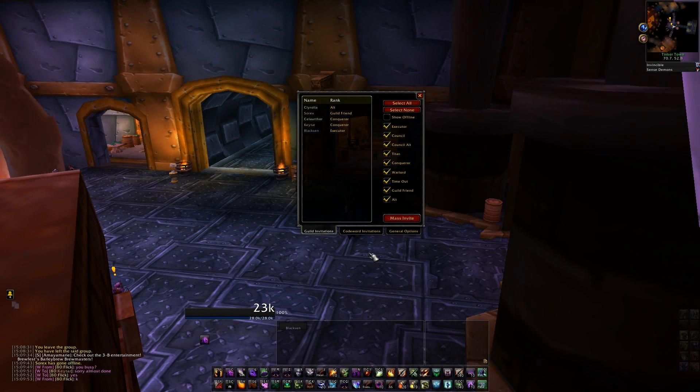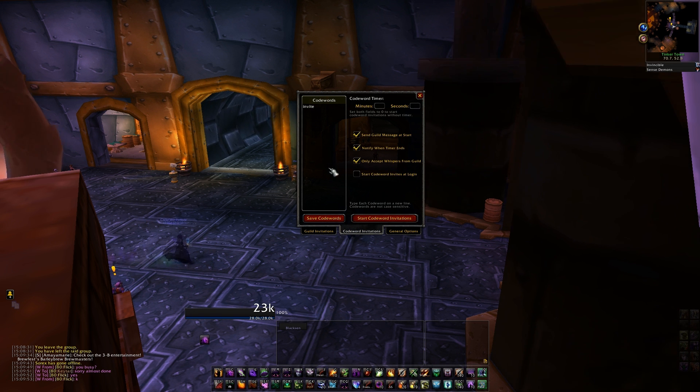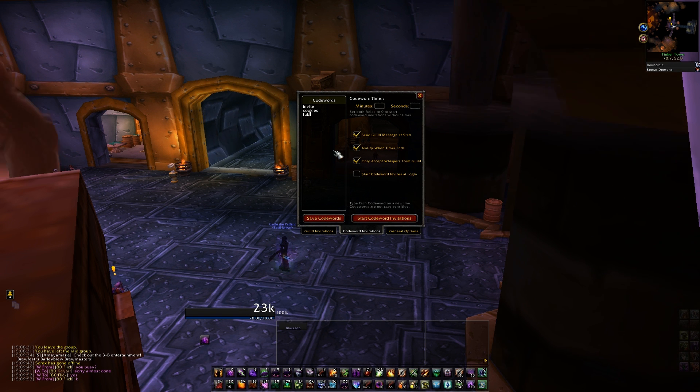The next invitation method is called code word invites, found on the second tab. On the left hand side, you can type in up to 15 code words which any guild member can whisper for an invite. Here I'm going to add the words cookies and foobar.